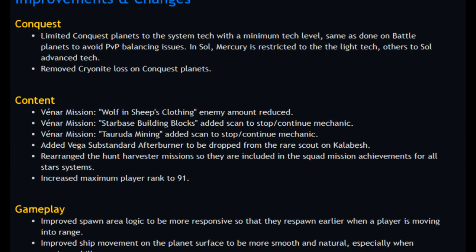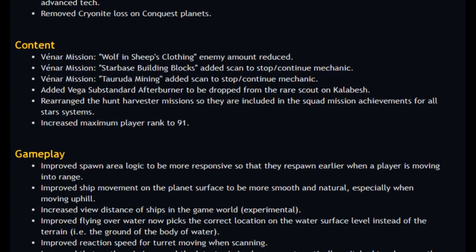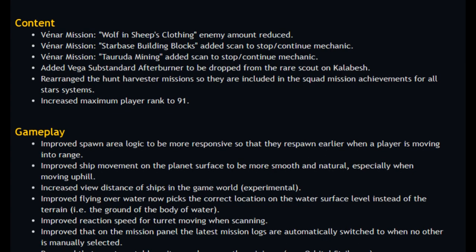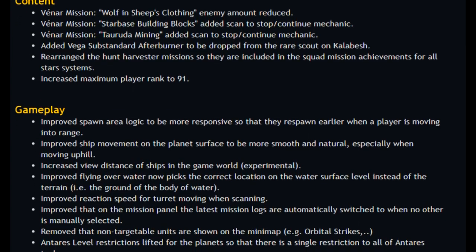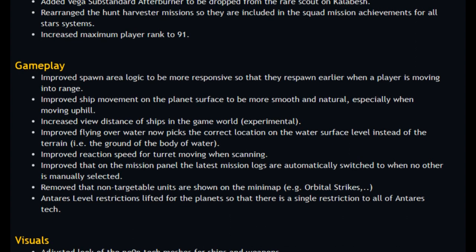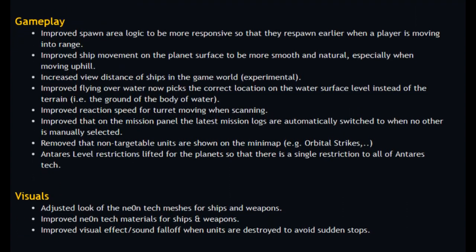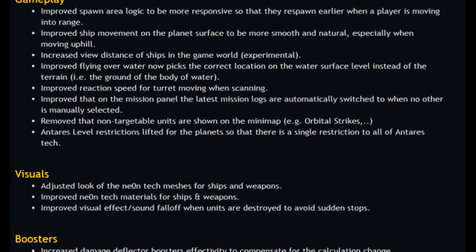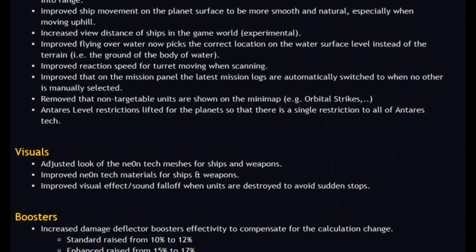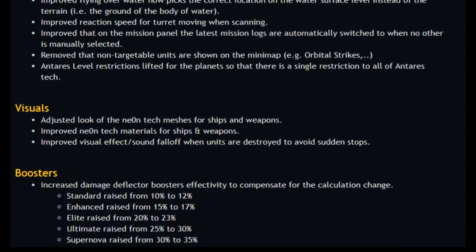There is more smooth movement on the planets and the distance of ship rendering will be increased. Non-targetable units like orbital strikes have been removed from the radar. The duration level restriction is lifted so we may be able again to do story and white missions on Terrassa with Antares, Bast, and ancient equipment. Damage deflector effectivity is raised because of damage booster calculation formula changes, so the whole system of damage boosters and deflectors is somehow changed — we'll see tomorrow how it looks.